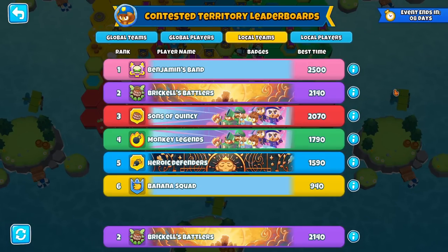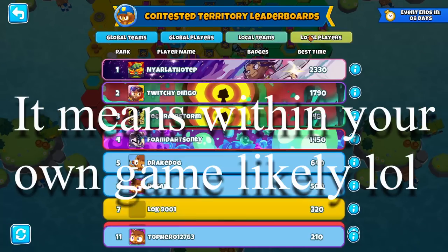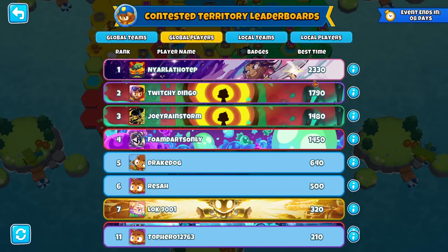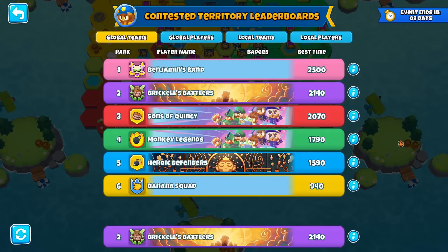Let's take a look at the leaderboards. We have local teams and players, which I assume means within your own country. If you look at the players, we're 11th out of everyone — we've got 200 of that individual contribution currency, and at the top someone has 2000. We also have a global teams leaderboard, which I assume is for all teams in BTD6, not just the ones on your board.